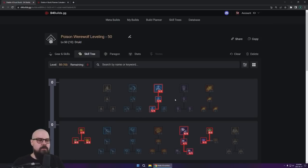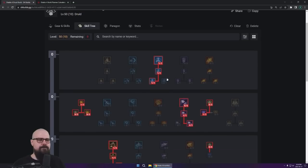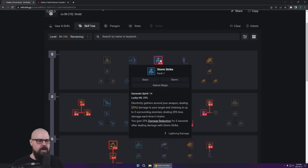Druid has so many cool specs, there's so many cool builds you can do. Thematically, this is one of my favorite ones. I used to love Poison Werewolf back in Diablo 2, that was really, really fun. So I went ahead and built another one here for the Druid for Diablo 4. I'm going to give you a quick overview of all the skills you're going to be using and what it looks like if you want to progress further. Then we're going to go point by point, and you're going to be using Storm Strike.